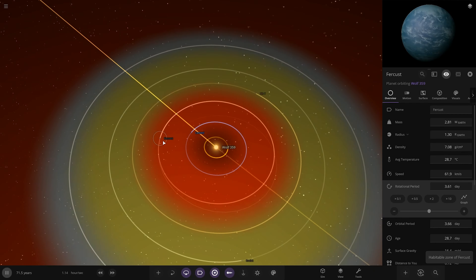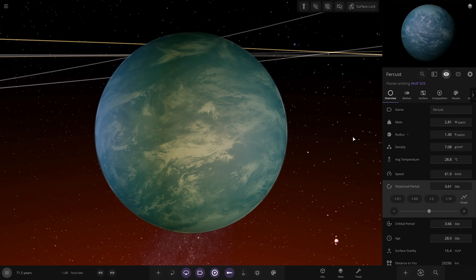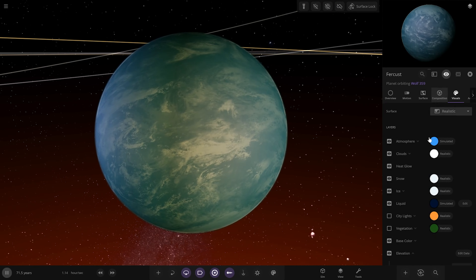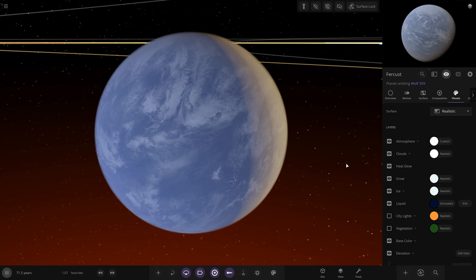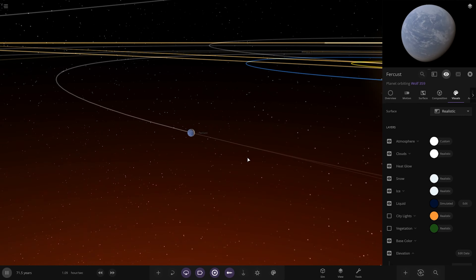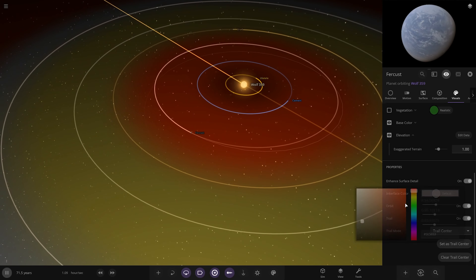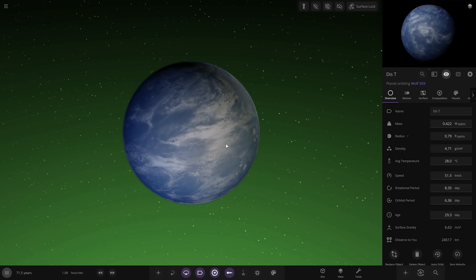Next world out is in the red — way too hot. It's very cloudy already. I'm going to give it a white atmosphere — thick, cloudy, Venus-like. It's got oceans underneath but I'm not expecting those to last. The next planet out is another Earth-like type. This red dwarf has got a gold mine of water worlds around it. At 28 degrees and this one actually does have a surface.